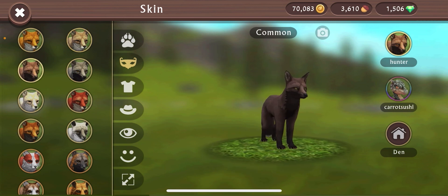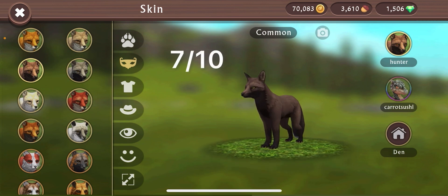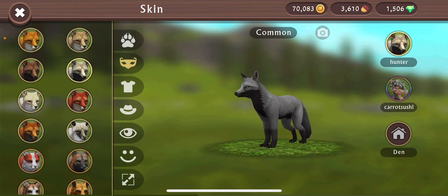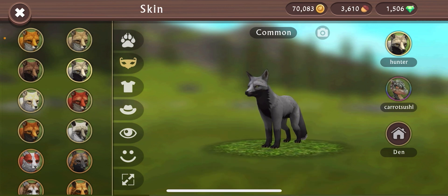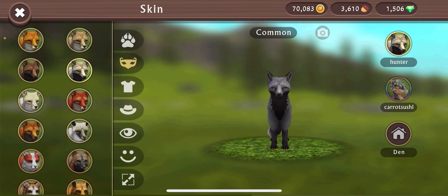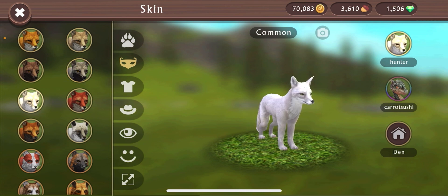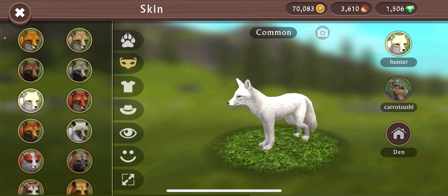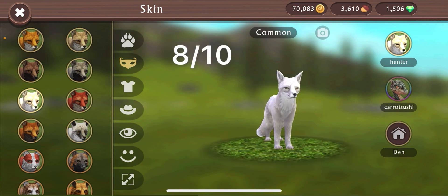This one I really like — I haven't seen this one in a while. This one 7 out of 10. And then this one — wow, this one is pretty awesome. I really like this one — 10 out of 10 for sure. The color scheme, the black with the light gray — very good, very good Wildcraft. And then the solid white one — it's like a ghost fox. Really like it. This one's got to be an 8 out of 10.